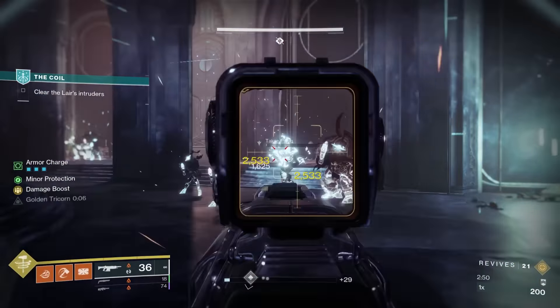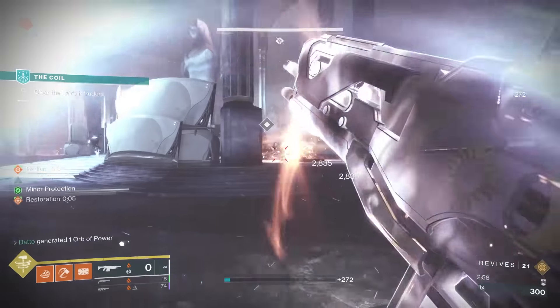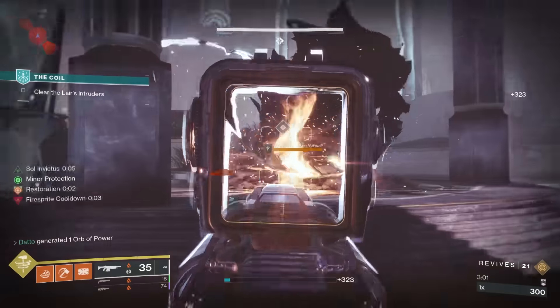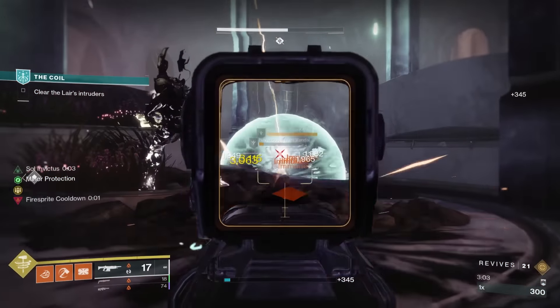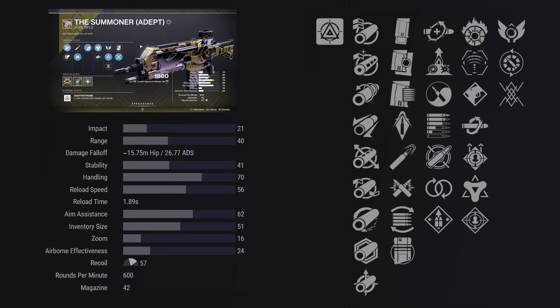Let's talk about the Summoner first. I really don't know where to start with this thing when it comes to PvE because this gun is absolutely loaded with some of the best offerings in the game. First major column, we got Subsistence, maybe Overflow. Heelclip has gained a ton of popularity recently thanks to the buff it just got, but I haven't used it that extensively yet because I haven't gotten anything worth anything that has Heelclip on it.